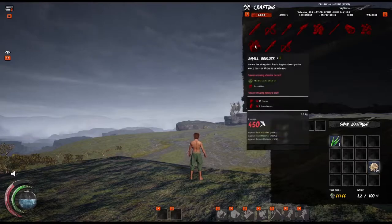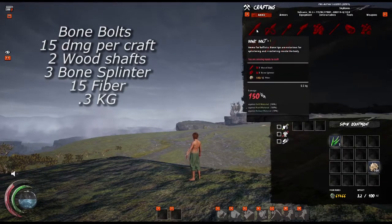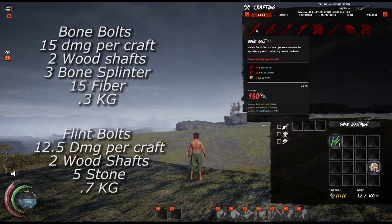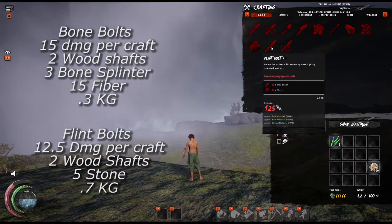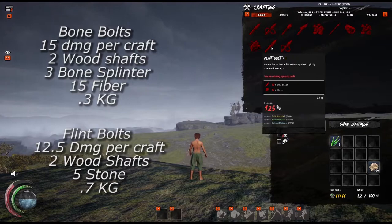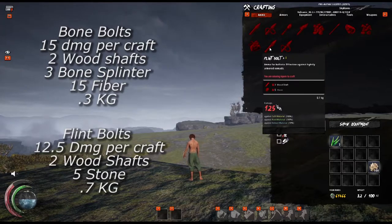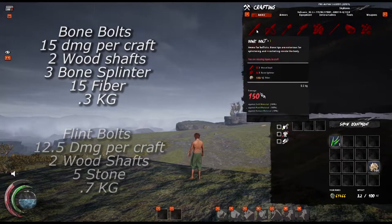Seeing as the current meta uses mainly ballista bolts, I wanted to start there with comparisons between the different types of bolts. By taking bone bolts at 15 damage per craft, it takes 2 wood shafts, 3 bone splinter, and 15 fiber. To craft a flint bolt, it deals 12.5 damage per craft and takes 2 wood shafts and 5 stone. I wanted to see whether weight would be a large factor in the ammunition, and it worked out to be 0.3 and 0.7 kilograms respectively per crafted bolt. I then had to find the equilibrium between the two and update the resources and weight required to fit the number of shots needed for that damage amount.